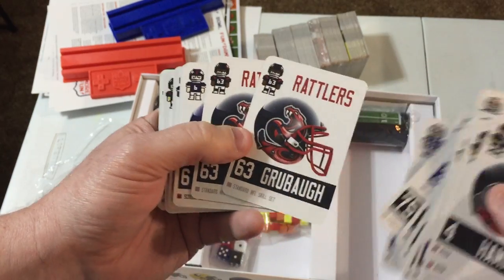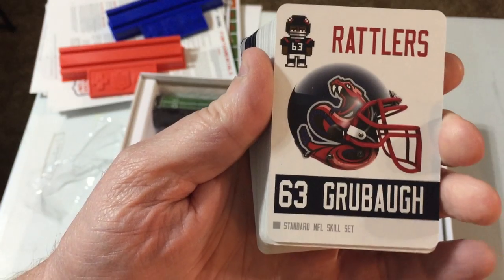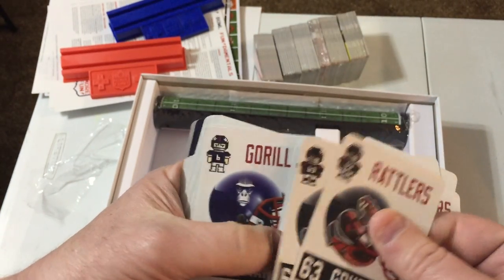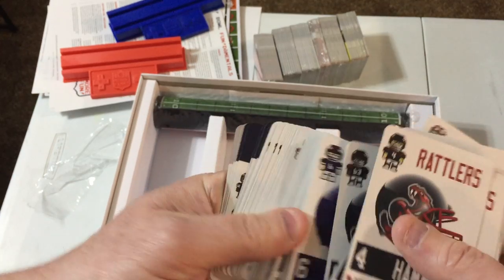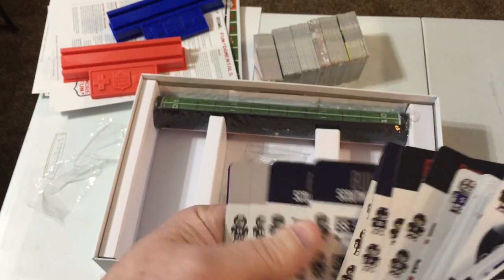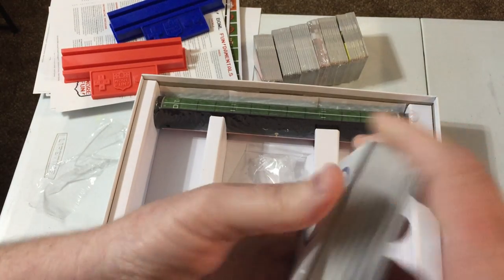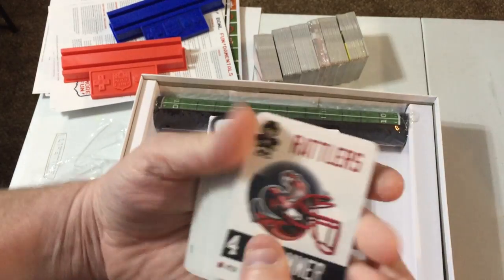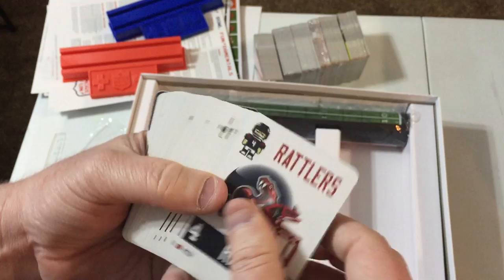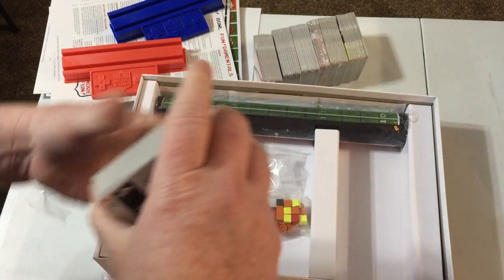Who's the screwball guy? That's cool — very cool. Other scouting reports. Very cool. Cards are standard card size, so you should be able to sleeve these up very easily and very nicely — and add about 10 pounds of weight to the box.